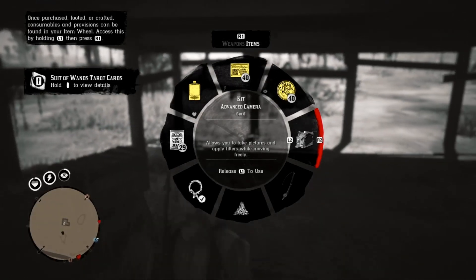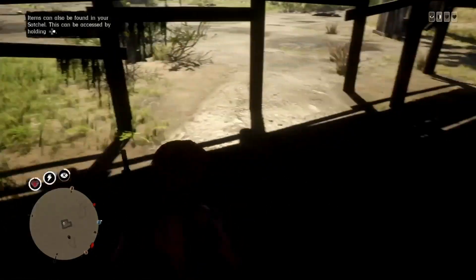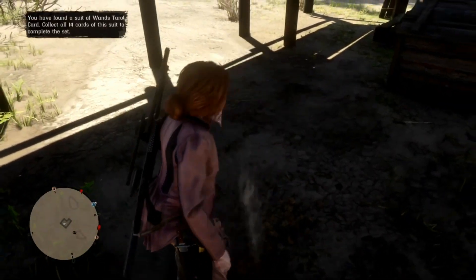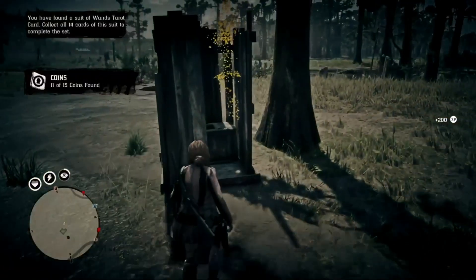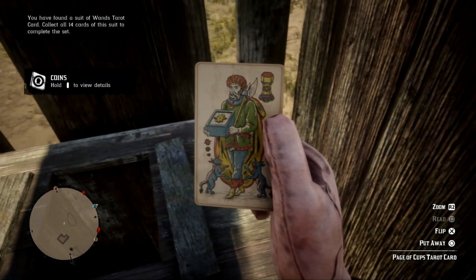Basically, underneath the house you pull your metal detector out and we actually got a random item underneath there. We're gonna dig this up super super fast. Once we've dug this up, we're now going to run for the last one, which is over here in the toilet. It's another tarot card — hold and examine the tarot card, holding it in your hand for two seconds.